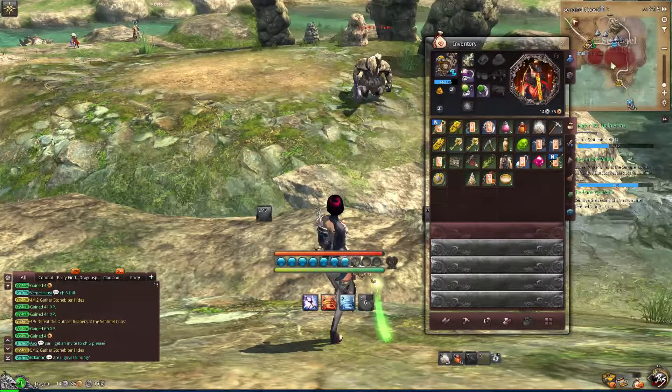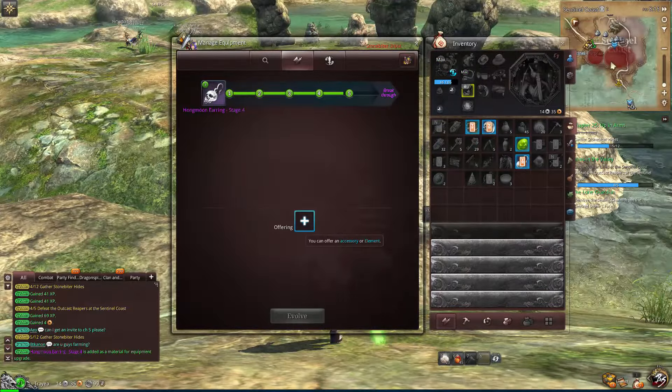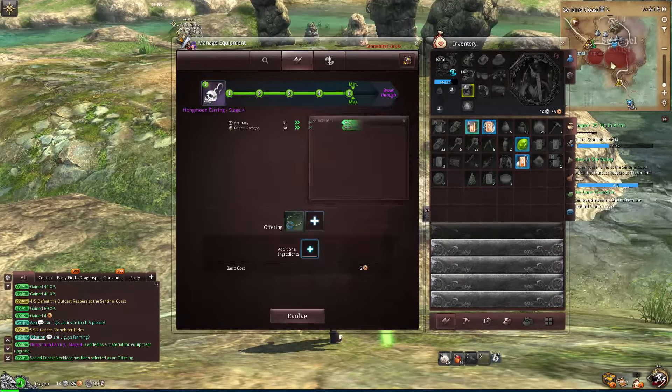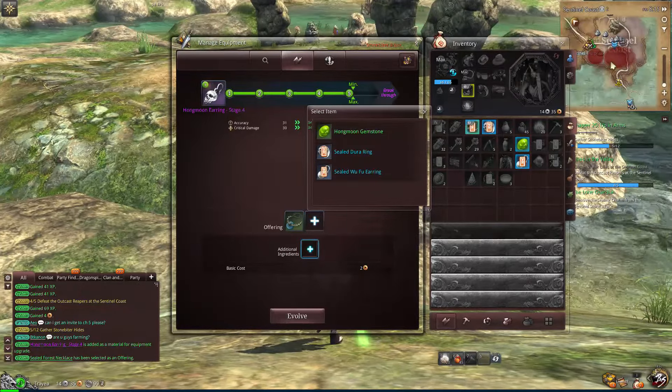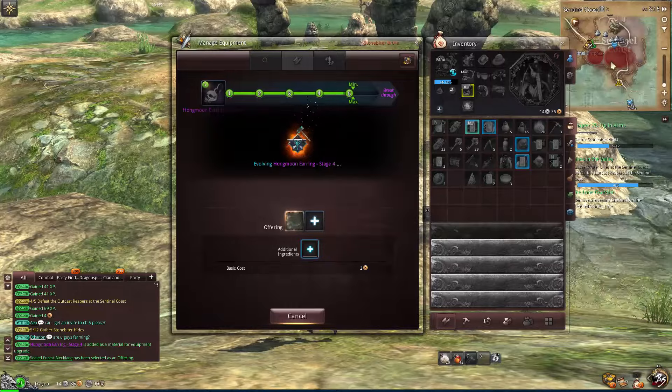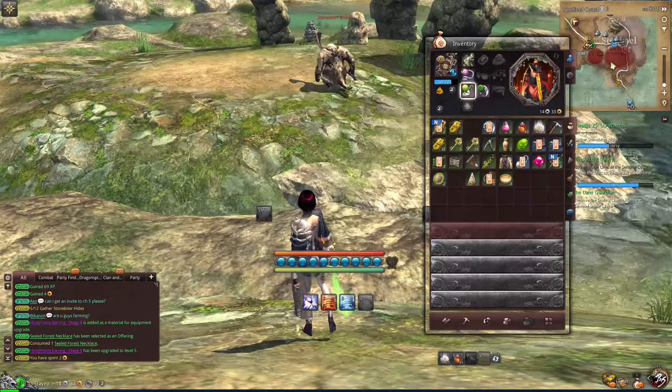It's more rewarding to find the rotation yourself. We did have a sealed bronze bangle already — can we upgrade this yet? I haven't been paying attention to what we're getting. I guess at least get it to level five. That's what we can do right now, and we're fairly close to getting it up to the breakthrough level, which is good.